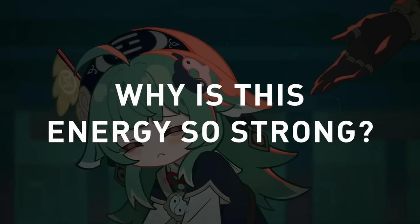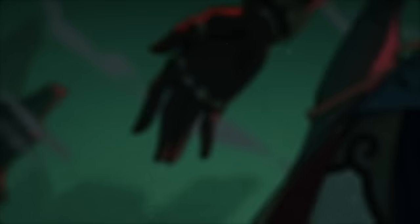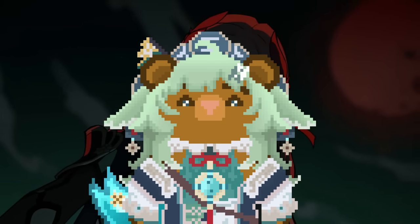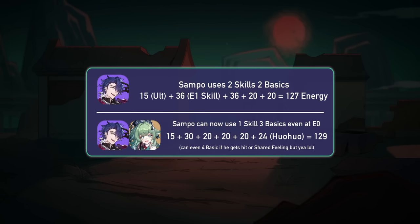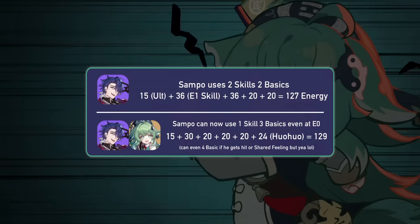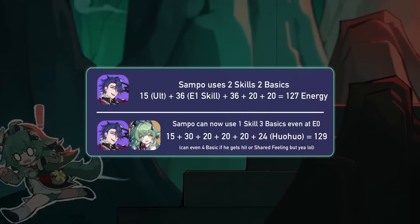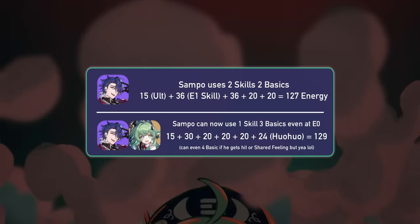Let's quickly discuss why Hua Hua's energy is so major. The most important part, and something a lot might miss, is the fact she can save skill point usage through this energy. If a unit like a sub-DPS or a Harmony needs a skill to get that ultimate, and you're providing enough energy with your Hua Hua ultimate, then that unit can now use a basic instead.